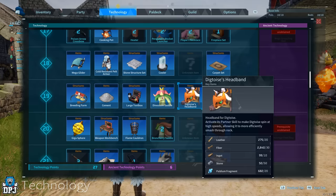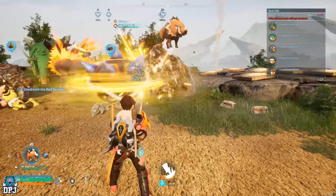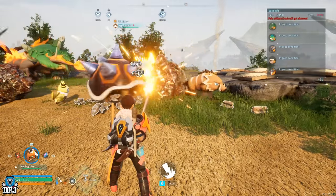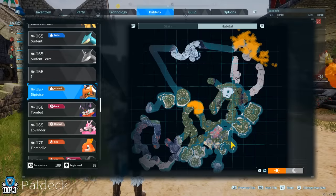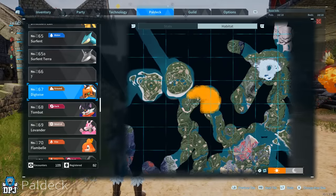It gets even better if you are farming any form of rock with it. With its headband — well, I say saddle, but you can't actually ride this thing — what it unlocks is a shell spin attack, which gets to work on those rocks even better. It's definitely a must-have pal for farming rocks.